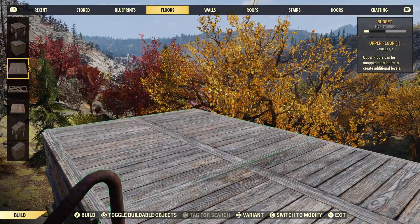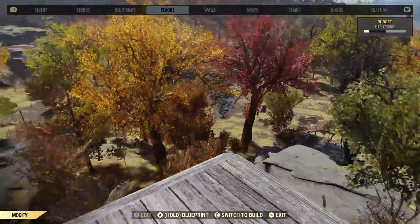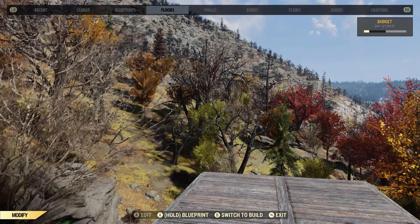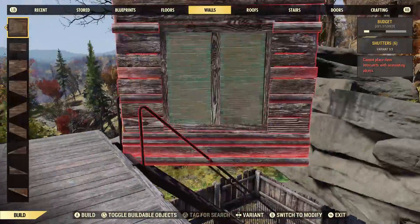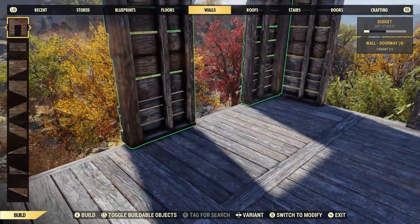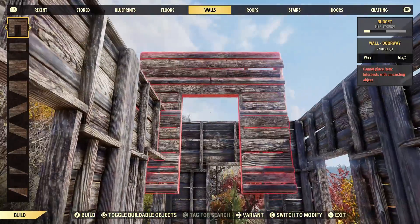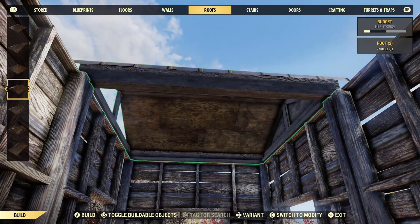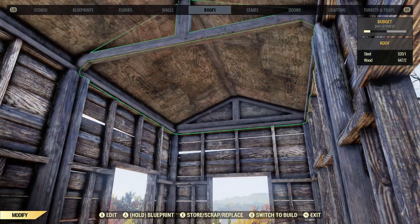Put another floor up here — this is the sniper's actual roost area. The room down below is like your house, where you put your bed and furniture, whatever you want to do. Up here is the sniper's tower. If you haven't watched my previous video, this is how I did it — I just put doors all the way around.